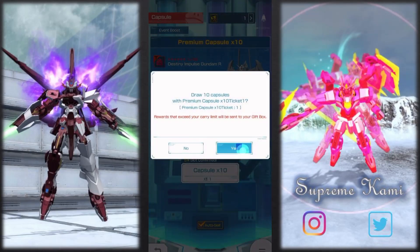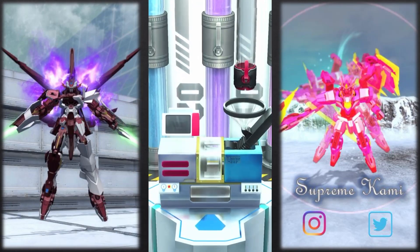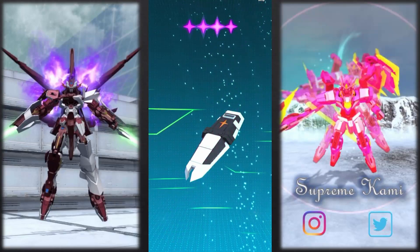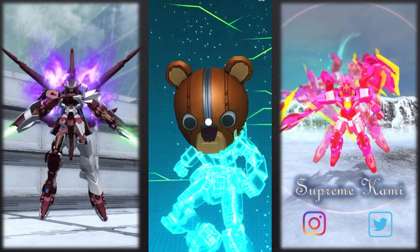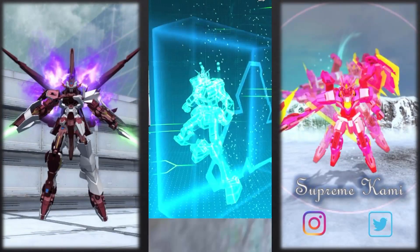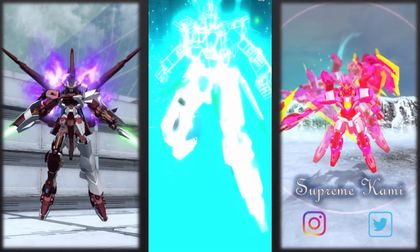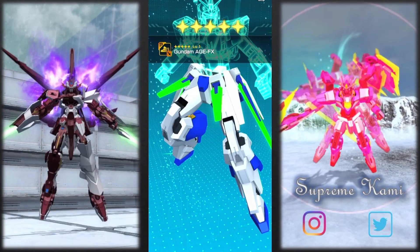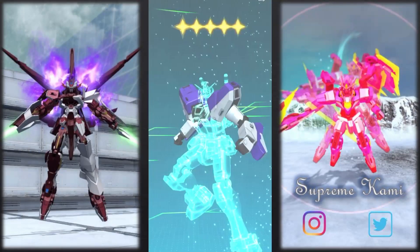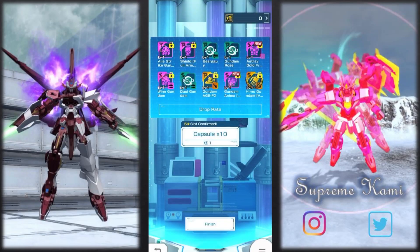Let's do the summon for the tickets from the bingo set and see what we can get. Starting out with a purple part — not bad. Another one — this is actually pretty good. Nice, nice, that's good. We got some pretty useful purple parts. Four-star parts — oh, we got another one! Not bad. Another one — oh my god, another one! Okay, that's pretty good, not gonna lie. This pool is good. We got two golds and five purples. This is probably the best summon result I can remember.